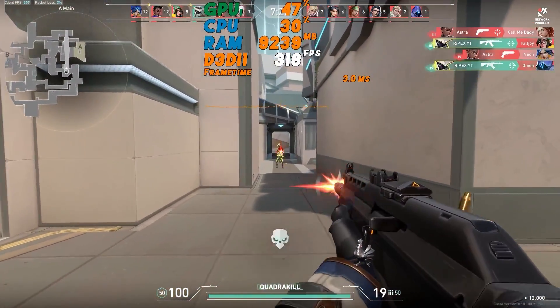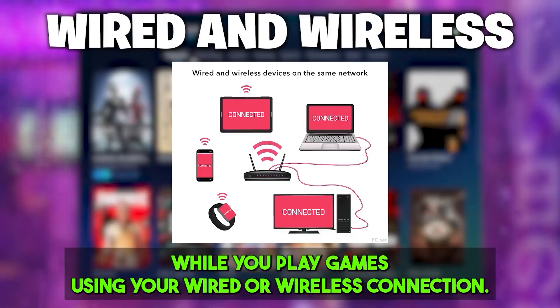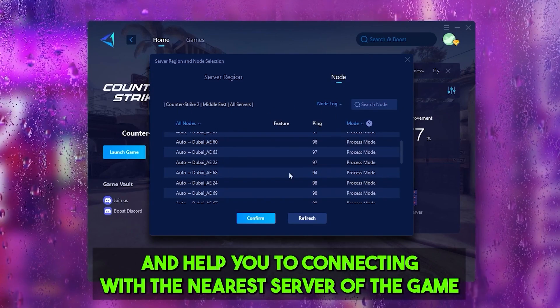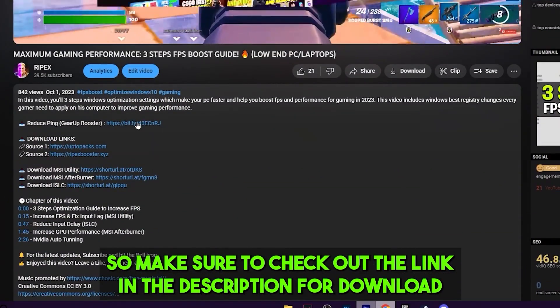Gear Booster is one of the best programs for optimizing your ping while you're playing games using a wired or wireless connection. It is one of the best programs for rerouting your network and helping you connect with the nearest server of the game, achieving better ping with lower input delay. Make sure to check out the link in the description for downloading this tool.